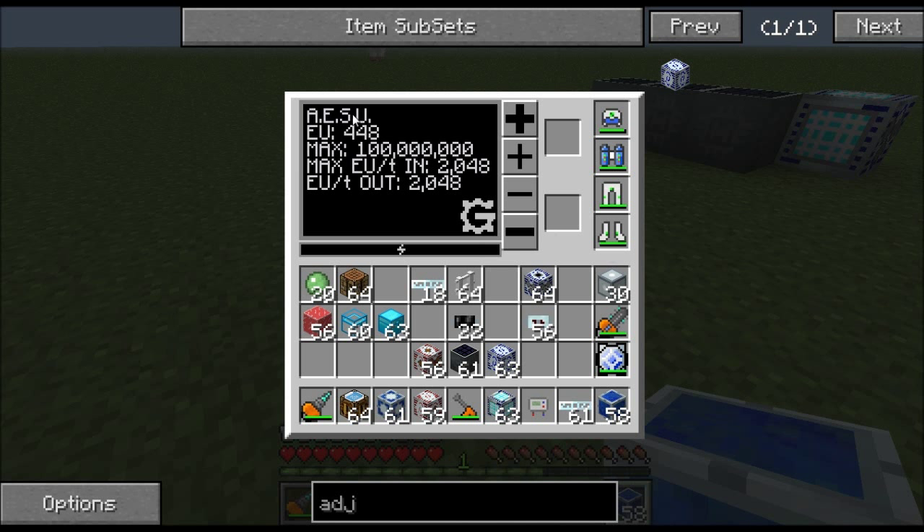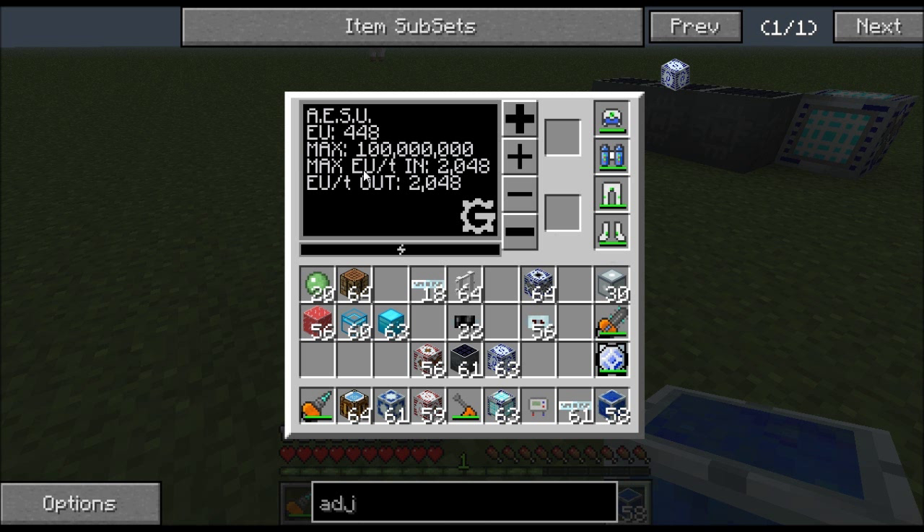What I like about the AESU is it stores 100 million EU, so it has 10 times the storage capacity of an MFSU. The output is fully adjustable, and it will accept extreme voltages — so if you want to power it with the beta version of the fusion reactor you can get power directly from that, or if you have a nuclear reactor that puts out over 512 EU, this thing will accept it.